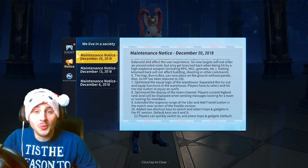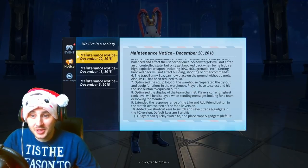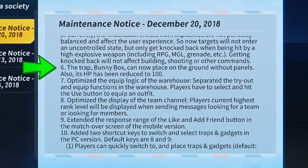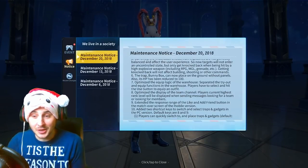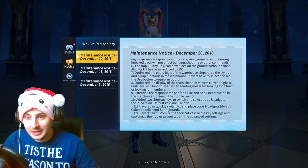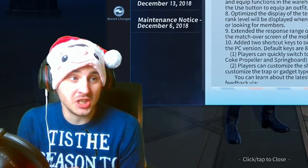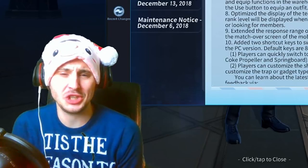I cannot wait to make some troll videos on the trap bunny box. They're making it now so you can place it anywhere on the ground without panels. They've decreased the HP on it to nerf it a bit, but you can place the chest anywhere. I'm going to be making some dope videos on that - it's going to be some great troll video material, guys. Let me know in the comments exactly what you think about this new update, especially the new F1 rocket launcher - it just sounds beautiful!